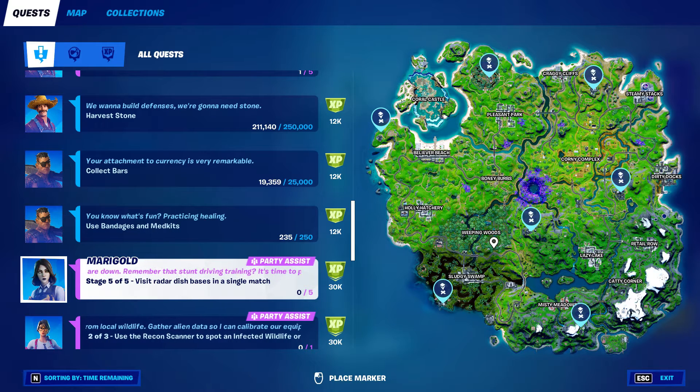You cannot do this in Team Rumble. The reason being, the storm constantly keeps moving to the first circle. So this has to be done in solos. But I know where there's a UFO that you can grab on the ground and be gone. And with the UFO and with flying, you should be able to make them all. So drop into solos. Let me show you guys how to do this and let me make the impossible possible.